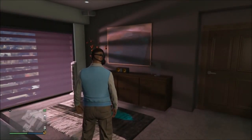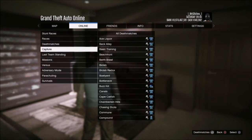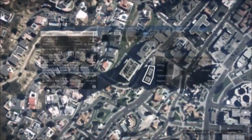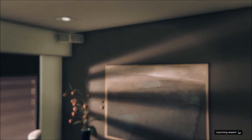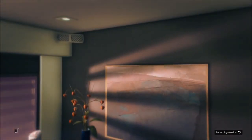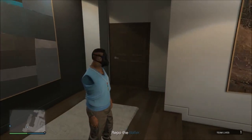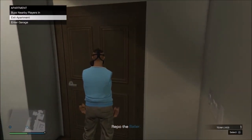Once you've got that saved, press start, go to online, jobs, play jobs, rockstar created, and start up any Rockstar created mission. If you end up with a sack on your head, just back out of the mission and restart. But if you end up with invisible arms, you've done the glitch correctly. You then want to go to Amination whilst in the mission and save this as an outfit.